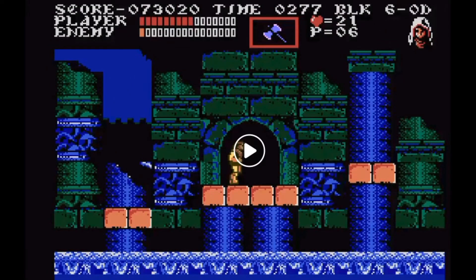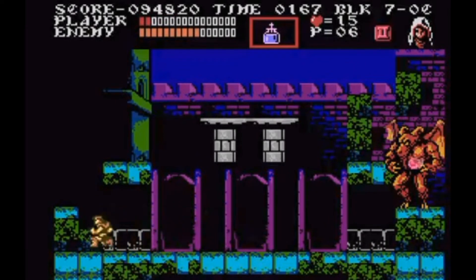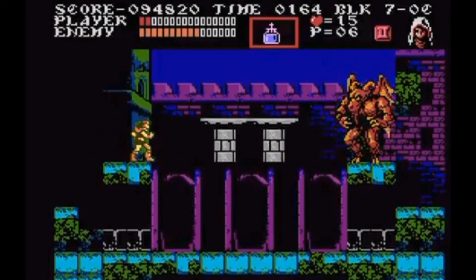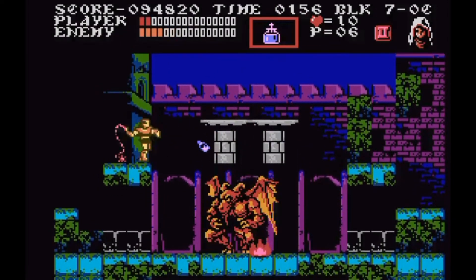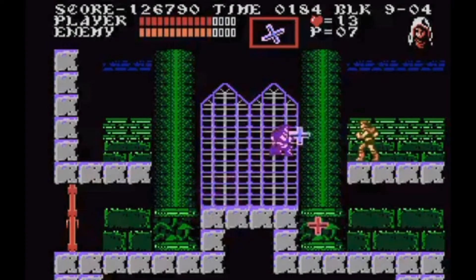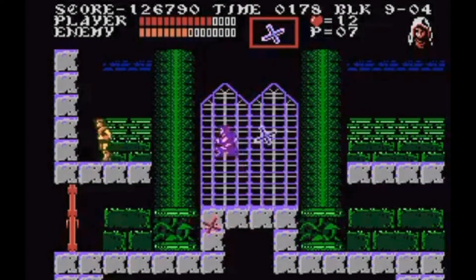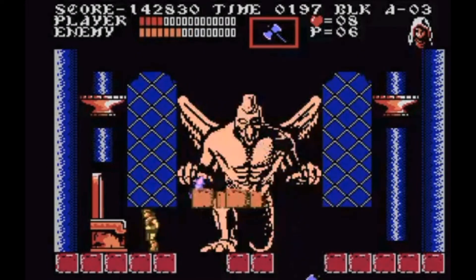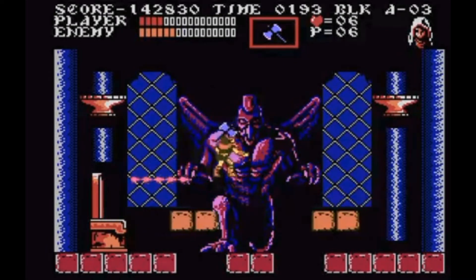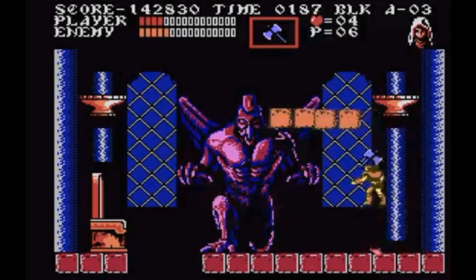Another NPC, Sypha, is a mage-type character with the ability to use fire, lightning, or ice magic to manipulate foes. You can also play as Alucard — Dracula's son — in his first entry into the series, where you gain the ability to turn into a bat, fly around the screen, toss projectiles, and fade into mist. What I enjoyed most about the third game is its branching paths and different choices, which determine the outcome and ending you receive. You can accept or deny followers, but you can only have a maximum of one follower at a time — choosing a new one means parting ways with the previous.